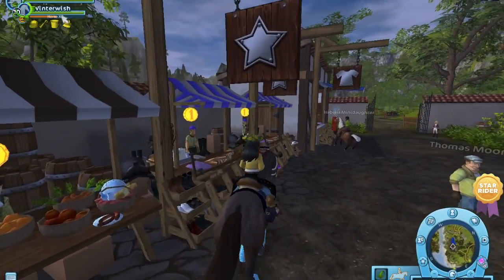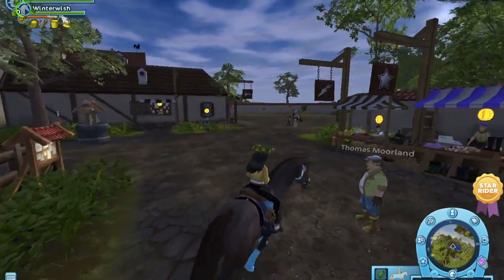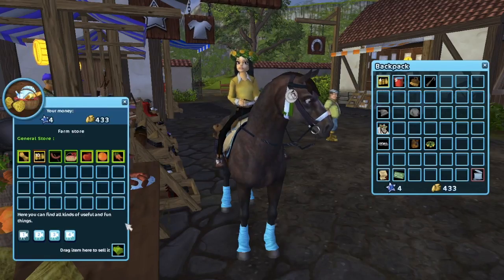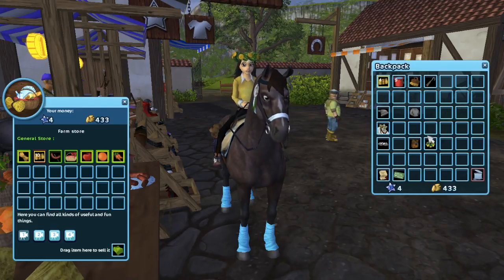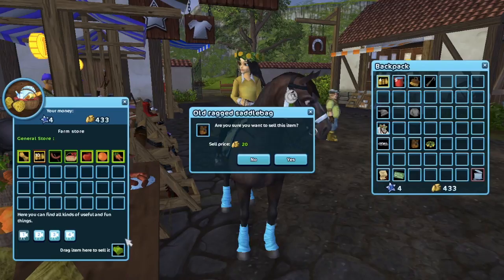The second tip is to sell things you don't need. At any store, when you click on it, in the very corner there will be a little money sign that says 'drag item to sell it.' You drag your item there and press yes if you want to sell it.